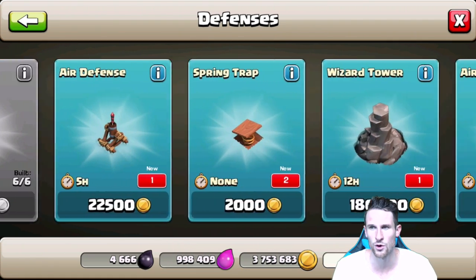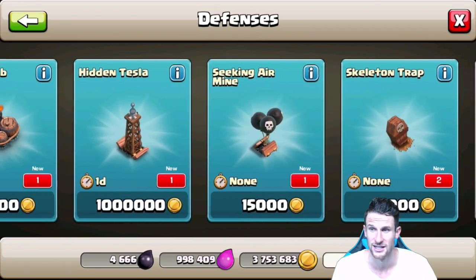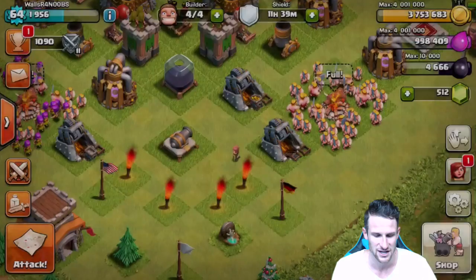An Archer Tower, a Mortar, Air Defense, Spring Chop, Wizard Tower, Air Bombs, Giant Bomb, Tesla. Wow, look at all those. Sweet, so we get a whole bunch of new stuff to do.